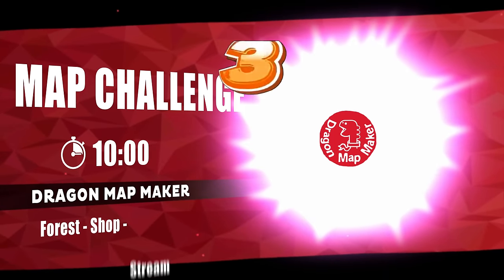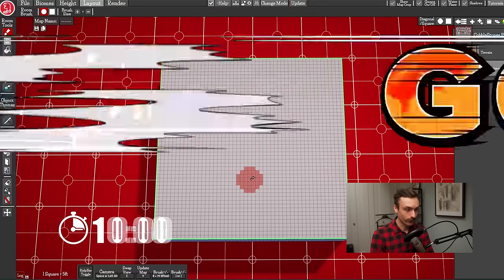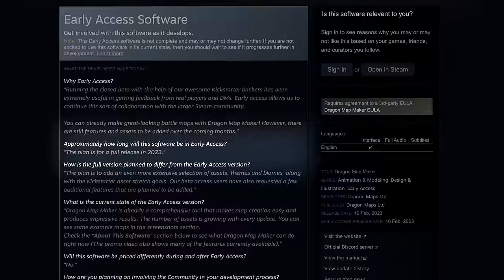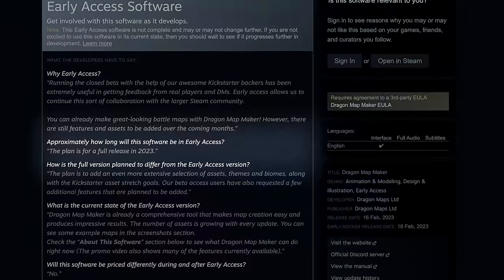The last map maker in this video certainly feels the most unique because of its workflow and UI. After spending time with it, I'm still not sure whether I actually like it, but I'm definitely intrigued by it. Dragon Map Maker is available on Steam for $35, still in early access with a planned release in 2023. Dragon Map Maker is kind of a hybrid between a 2D and a 3D application, which means it functions almost unlike anything I've used.